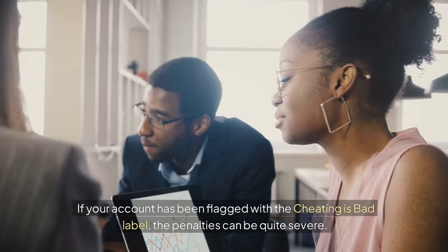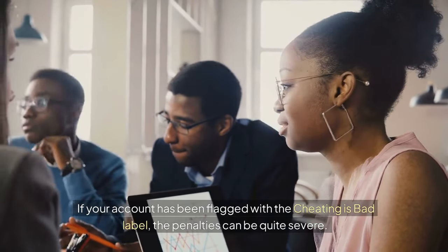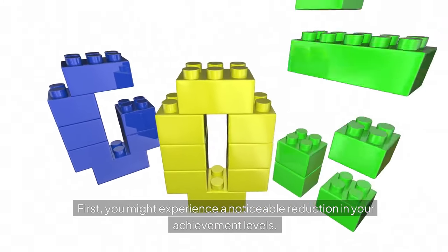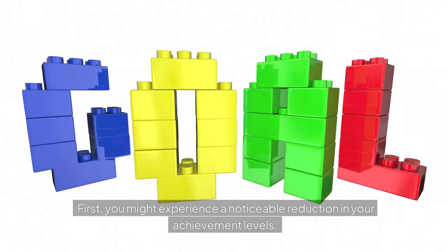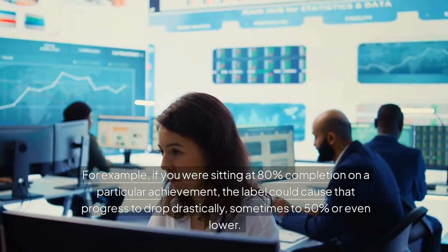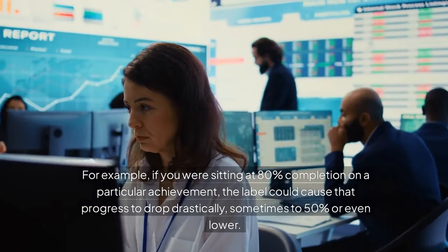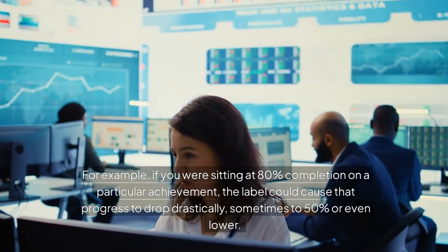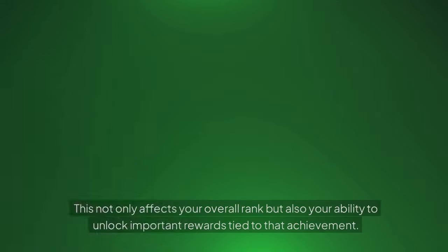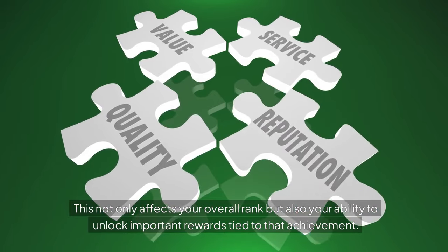If your account has been flagged with the Cheating Is Bad label, the penalties can be quite severe. First, you might experience a noticeable reduction in your achievement levels. For example, if you were sitting at 80% completion on a particular achievement, the label could cause that progress to drop drastically — sometimes to 50% or even lower. This not only affects your overall rank but also your ability to unlock important rewards tied to that achievement.